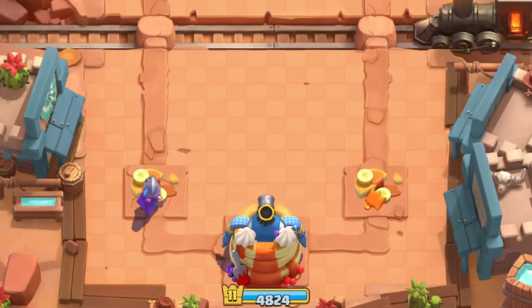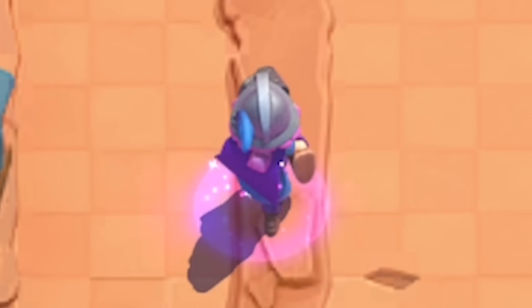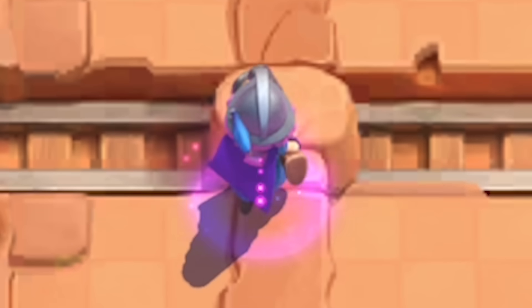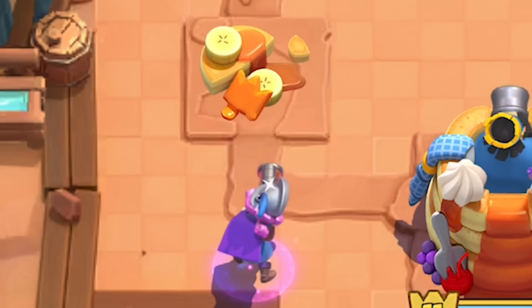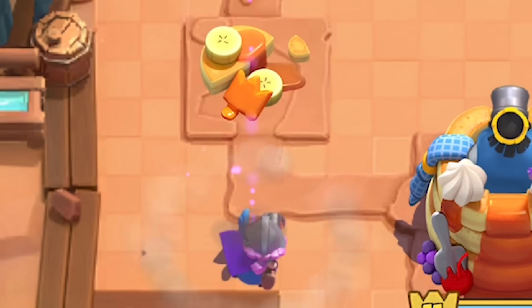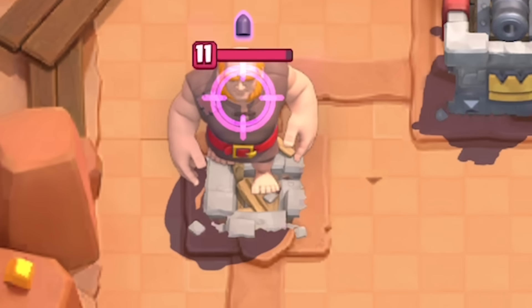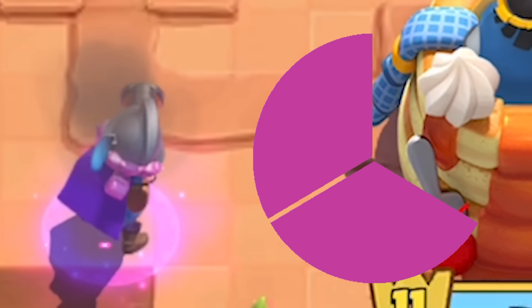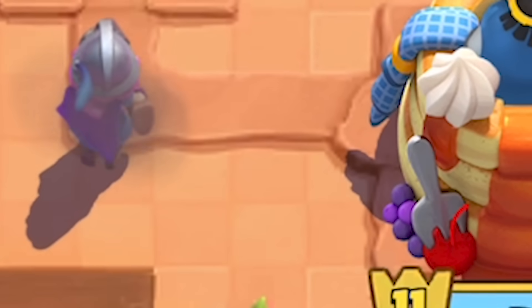The pink circle around her feet indicates that she has sniper bullets to use, and it goes away after she shoots all three. As of right now, it doesn't change whether she has three bullets or one bullet — the counter is only displayed on the troop she locks on, which is not ideal. Personally, I wish the circle was a three-part circle that would slowly vanish for each bullet she shoots, but I'm sure Clash Royale players can count to three.